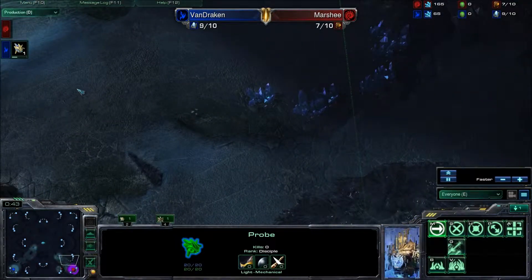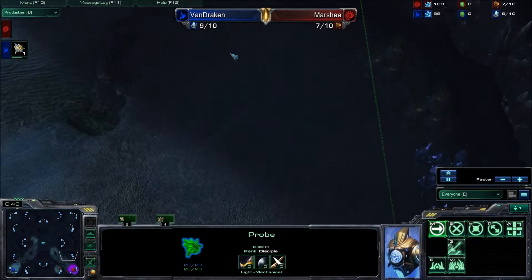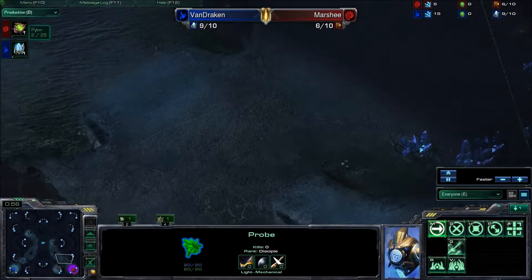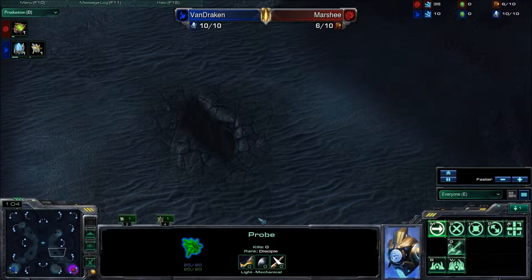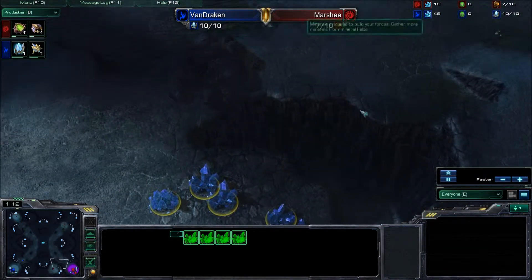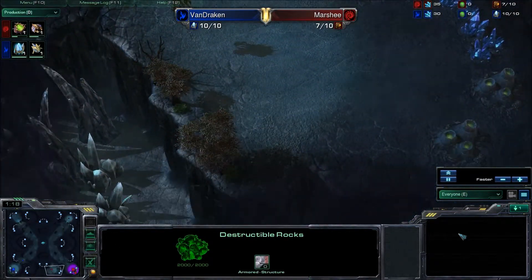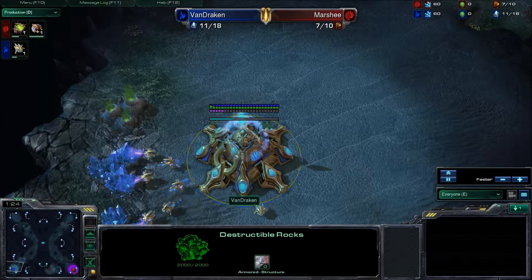We are on Entombed Valley, which features a pretty small ramp leading down to the natural, a much larger ramp leading into the common ground — cut up by this terrible little chasm that really cuts up the surrounds you can get on this map. You've got destructible debris leading over to the third, which is such a small distance from the natural, and a small ramp leading to that. Important to take down that third destructible debris so you can get that third.